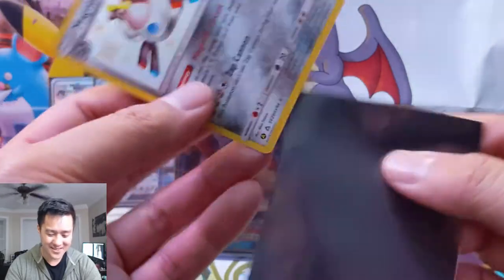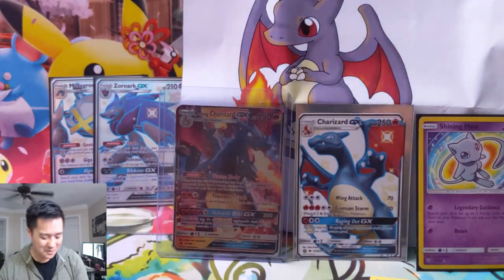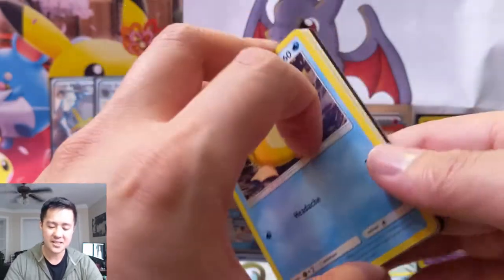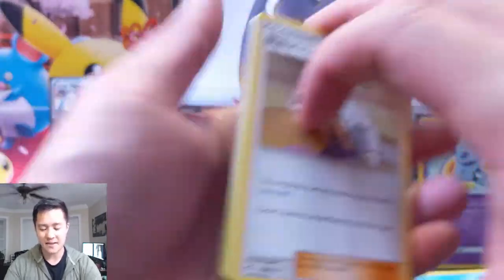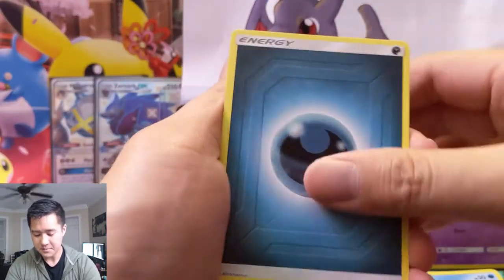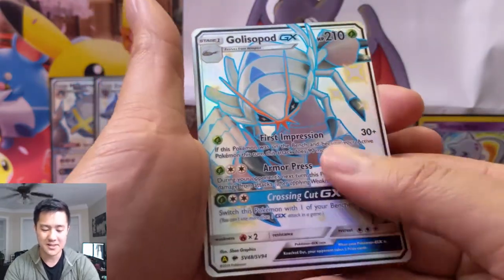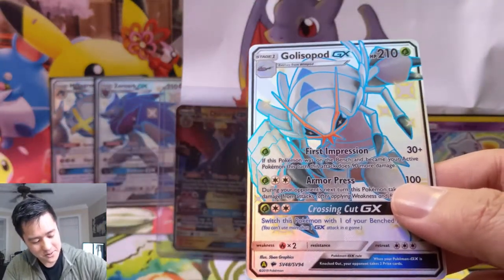We got the Magnemite and the Magnezone in this video. Don't think I need the Magneton but it'd be kind of cool to pull the whole evolutionary line. So far we are already at four hits with four more packs to go, so securing that 50% — I really like our chances. Let's try to get to six so we can make our whole two-box opening hit ten hits total, and if we can exceed that even better. Blaine's Last Stand is our rare, dark energy, Misty's Gym, Sabrina, Metapod, Psyduck, Staryu, Clefairy, Slowpoke — Cloyster! I did trade one of these recently so it's nice to replace it; going back in the binder.